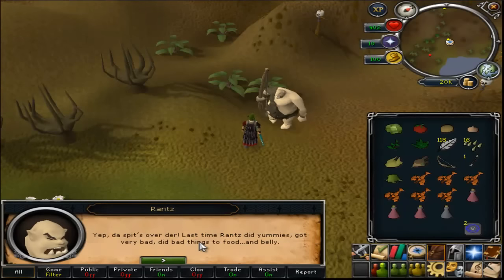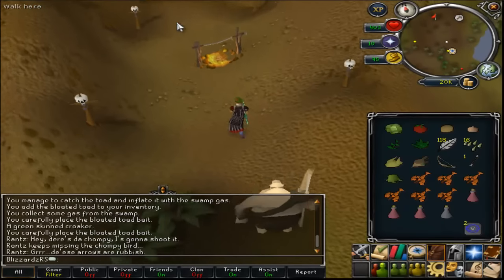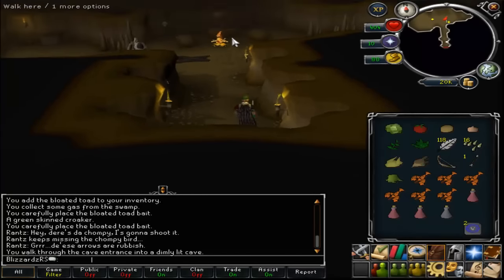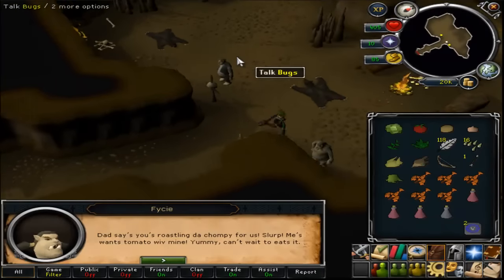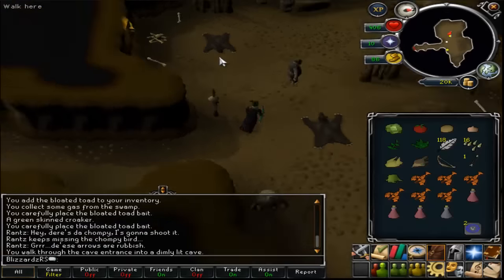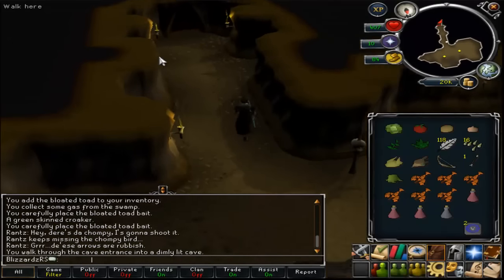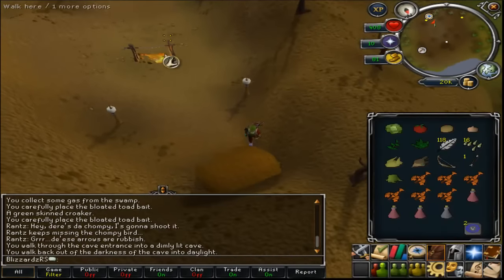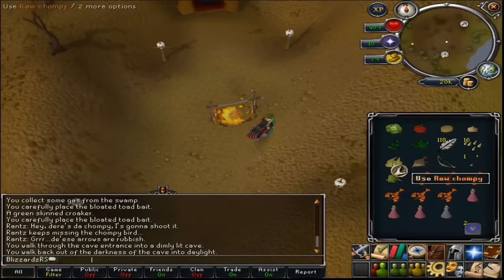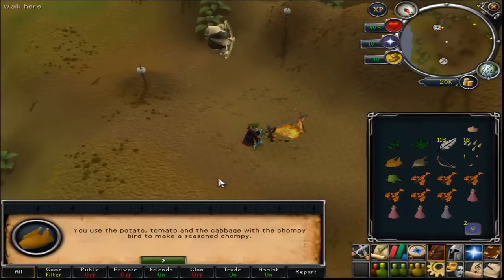He'll ask you for three things that he wants on his chompy. He won't tell you all three things — he'll tell you one, and then you talk to his kids and they'll tell you what seasonings they like as well. Since we brought all the seasoning items, we don't have to worry about it. Simply use the raw chompy on the fire and it will automatically pick the right seasonings and use them, so you don't have to click each one individually.